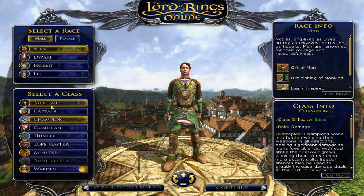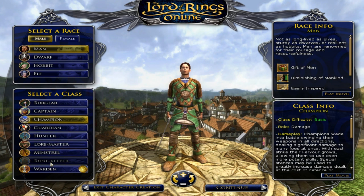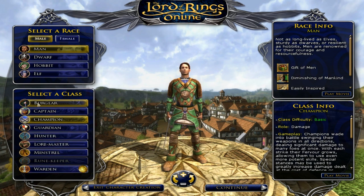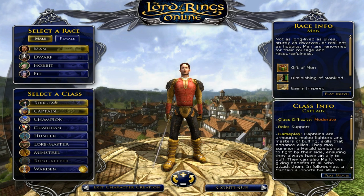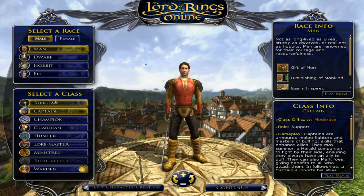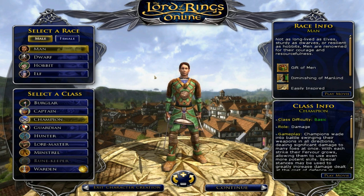After you choose your race, you get to select your class. You have six that are free. So you have the burglar, whose main role is debuffing enemies and then doing damage. You have the captain, who is kind of the opposite — his main role is to buff his allies and himself, do some light healing, and then damage. Then you have the champion, your strong melee damage character. He plays kind of like a warrior with stances, much like a WoW warrior, where you can sacrifice defense to gain offense, or gain defense but sacrifice offense.